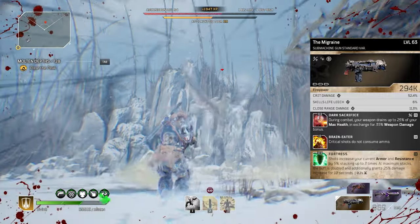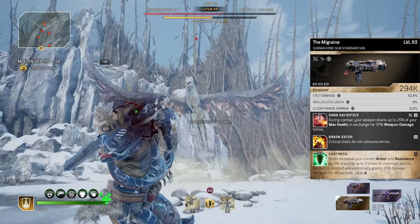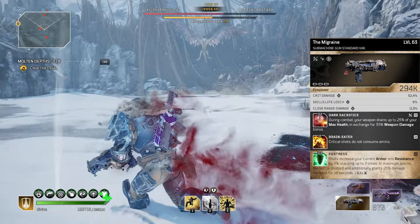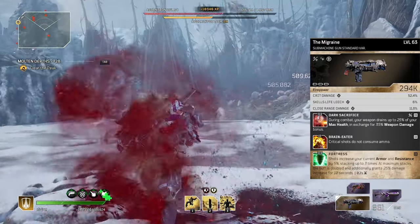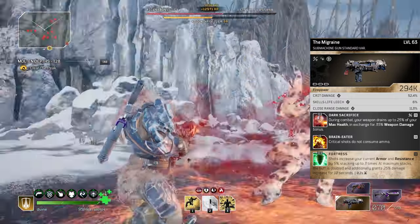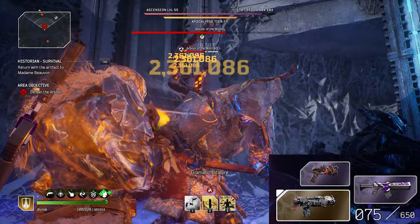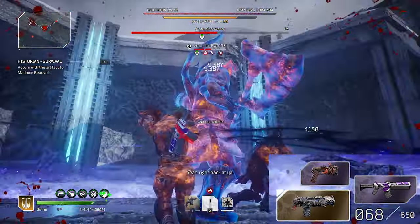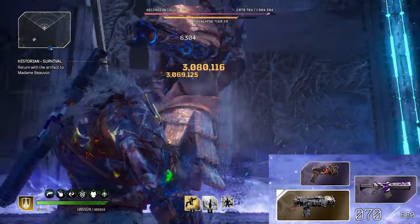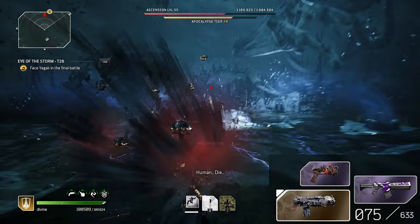The third attribute is absolutely perfect — close range damage, just going to increase our damage against enemies that are close to us. Very straightforward. Now the mod that came with it is Brain Eater: critical shots do not consume ammo. That's why when you see me shooting at those bosses it looks like I'm emptying the magazine, but in reality the ammo barely drops because of this mod. That's kind of how I'm able to absolutely unload a ridiculous amount of bullets and kill them in one quick session.